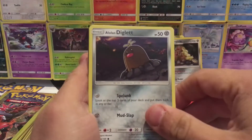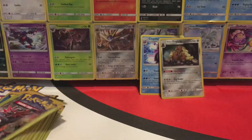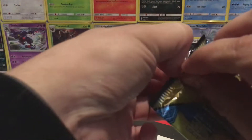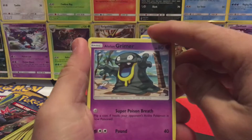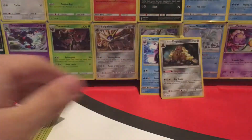We have an Alolan Diglett, Bounsweet, and a Toracat. We have an Alolan Grimer, Parasect, and a Grass Energy.